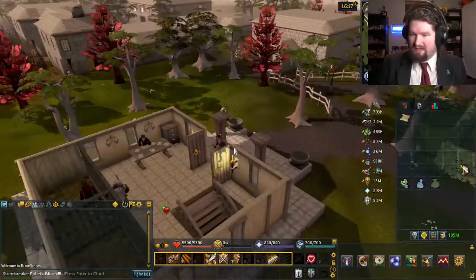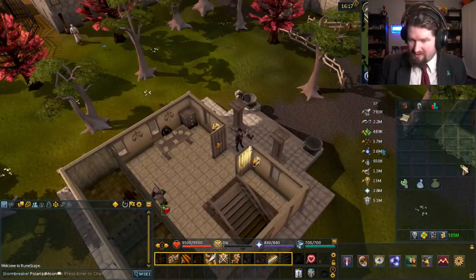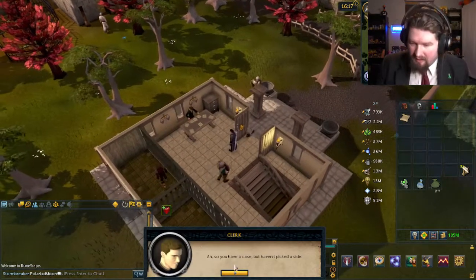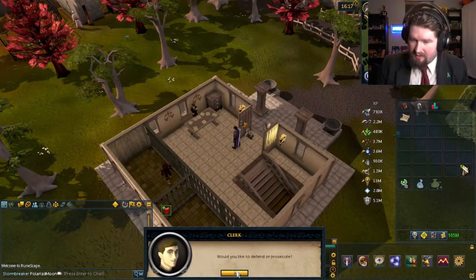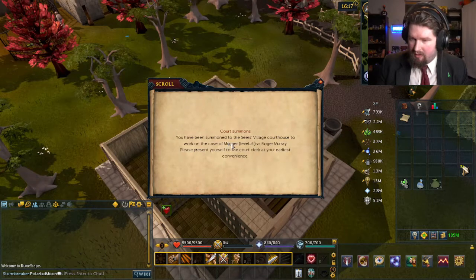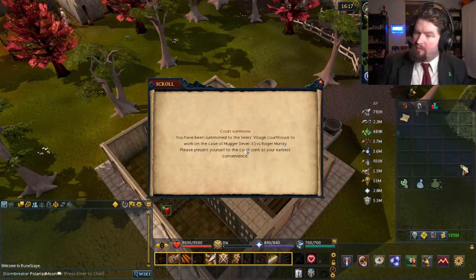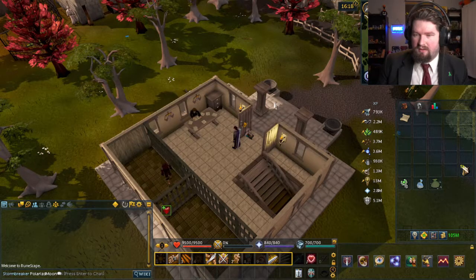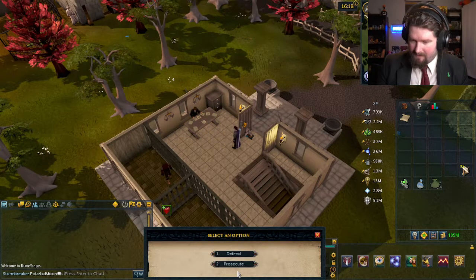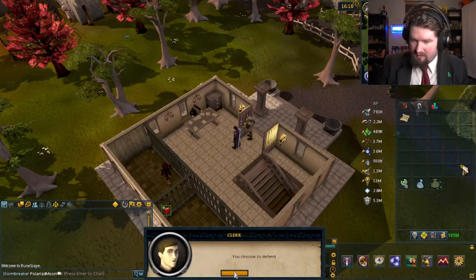Let's talk to the clerk. I need to talk to the court clerk. So, you have a case but haven't picked a side. Would you like to defend or prosecute? Mugger versus Roger — the mugger? I always forget which one's which in Mugger versus Roger Murray. You know what, it doesn't matter. We'll defend.